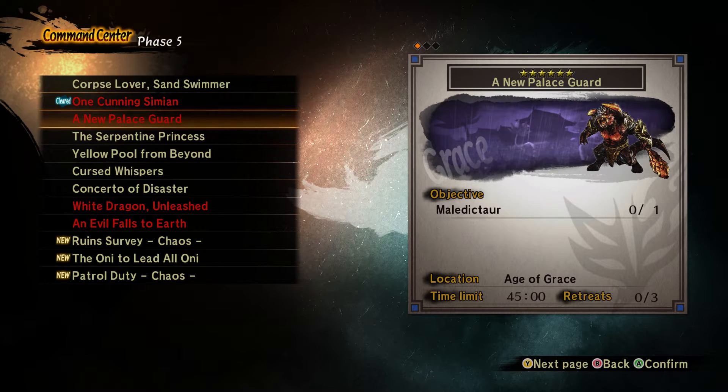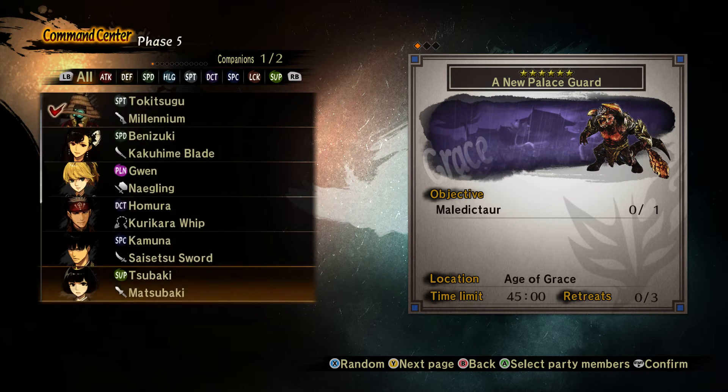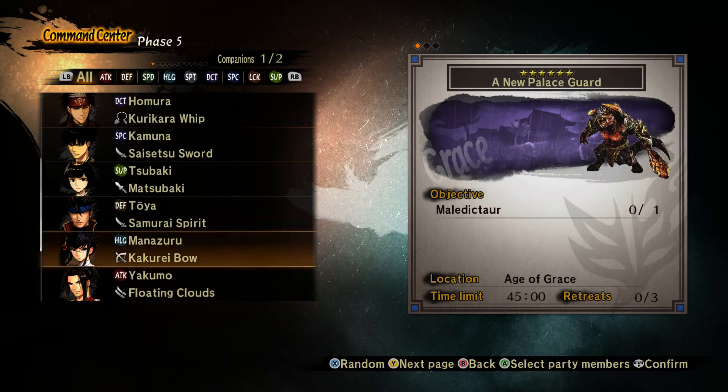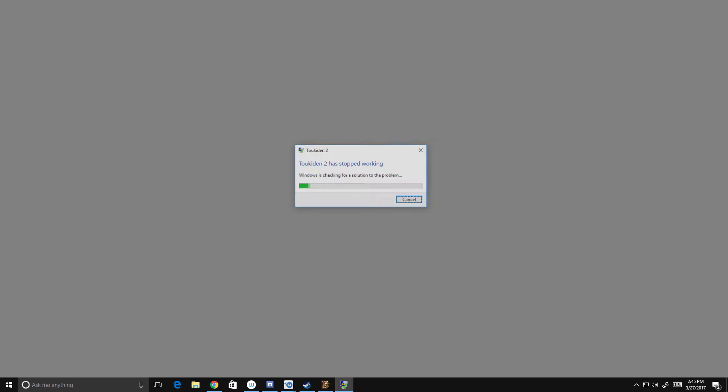A new palace guard — Meledictor. Let's bring a rifleman and an archer. They can handle the range. Mana Zero is nice because she has healing.